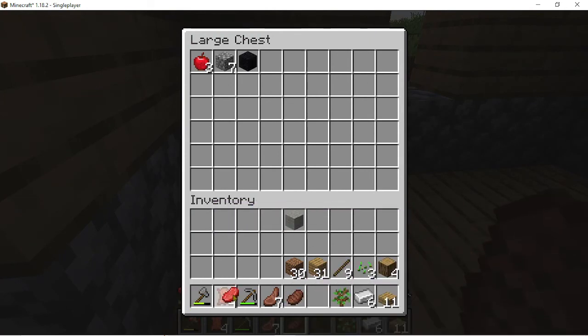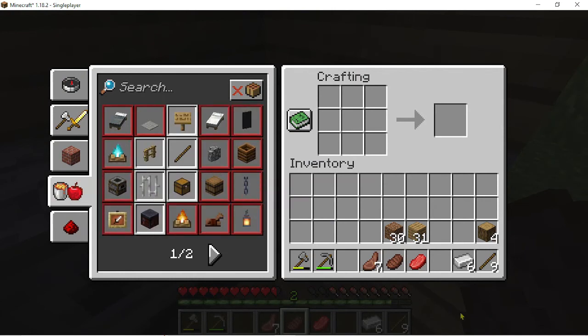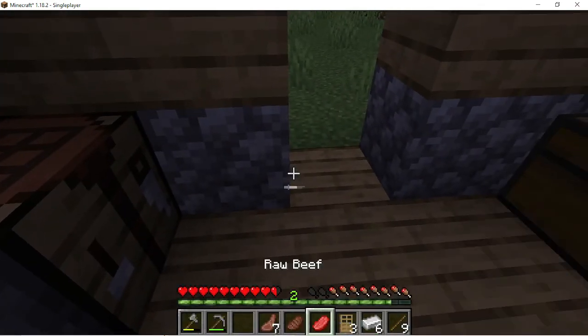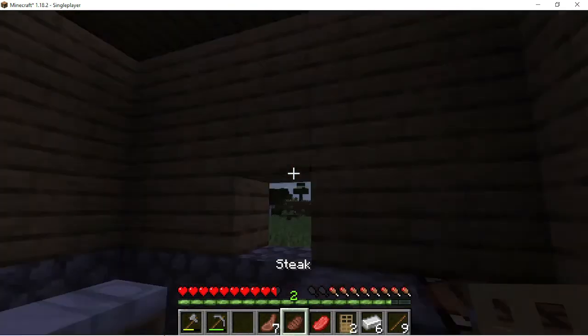I'll just bring the steak with me. It's almost night time so I want a door. Kind of doesn't make sense when the door is on the redstone menu — it should be in the decoration section, because technically it's a decoration. Whatever, okay we have a door — cool.